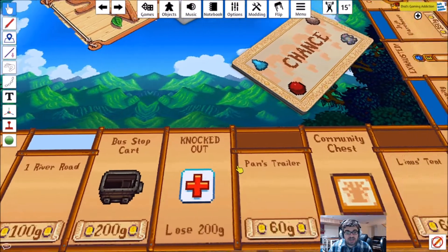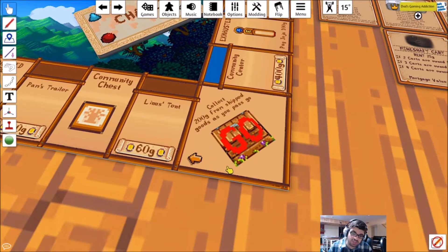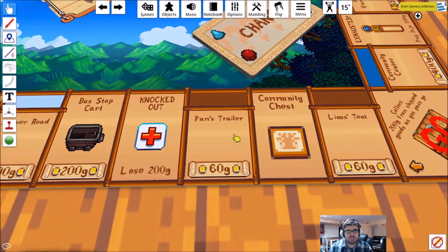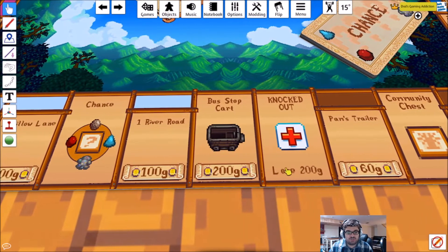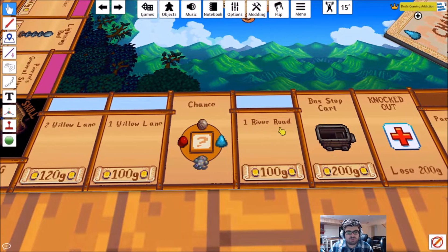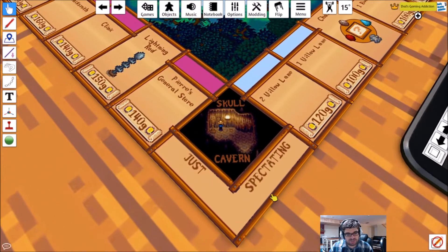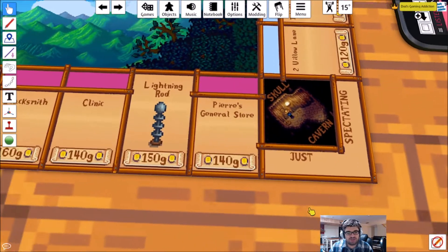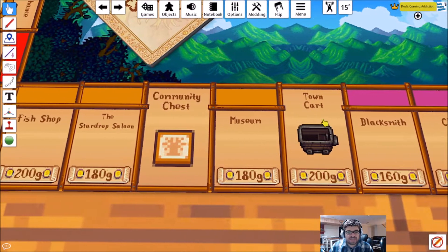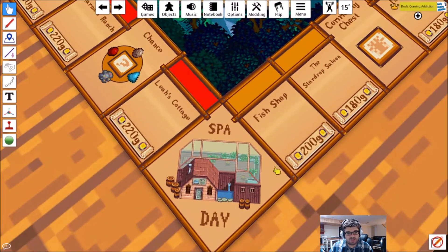Here's a quick look at the board. As you'd expect from a Monopoly board, it's square in shape. You've got Go — collect 200 gold from shipped goods as you pass Go. You've got Linus's tent and Pam's trailer, community chest, knocked out — lose 200 gold, that's your income tax space. Bus stop cart, one river road, chance, one willow lane, two willow lane. Then you've got Skull Cavern — just spectating — which is the jail area. Pierre's General Store, Lightning Rod, Clinic, Blacksmith, Town Cart, Museum, Community Chest, The Star Drop Saloon, Fish Shop.